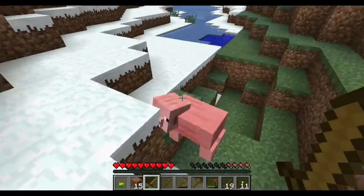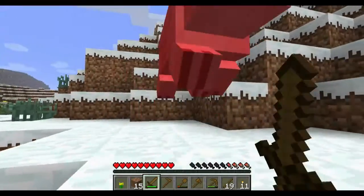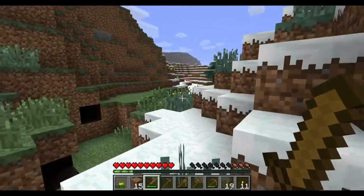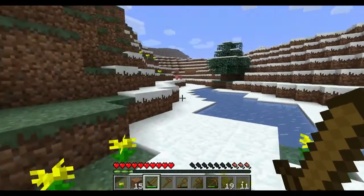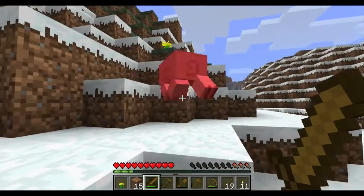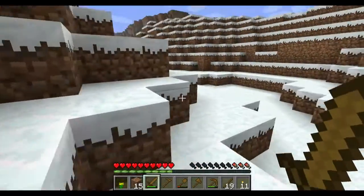In order to get food, unfortunately we're going to have to massacre some animals. You don't always get food when you kill something, so hopefully this pig will give us something, otherwise we'll have to look a little further. We're down to three food bars, so we'd better get something pretty quick. There you go — we've got a nice pork chop.